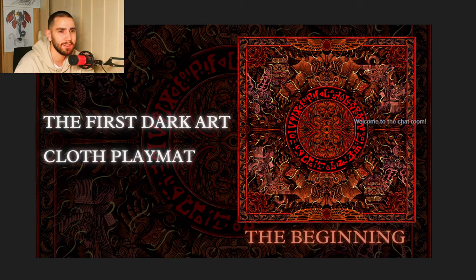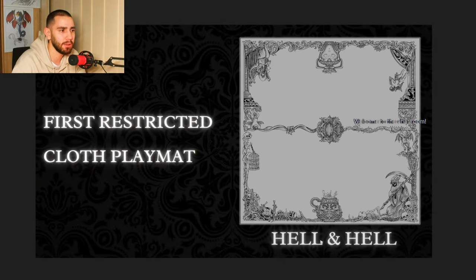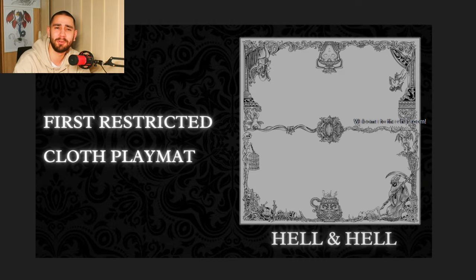Besides that, this new cool cloth play mat is also coming - look at those details, this mat is insane with the Exodia right here, we got the Pot of Prosperity, and then with the Aufgegeben Opfer - I don't know the English word but yeah, really cool mat. And the other limited mat we have is the Hell and Hell play mat, also really cool insane details, like a really cool Halloween edition. I'm definitely getting those play mats, so make sure to get yours because those are going to be limited.